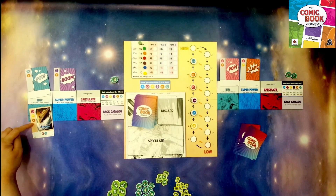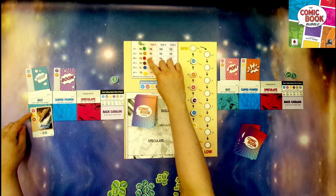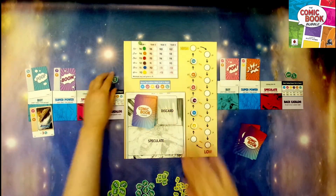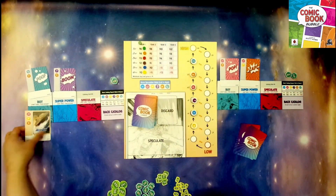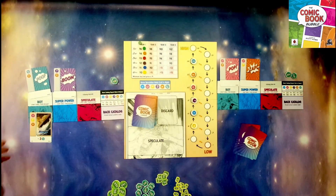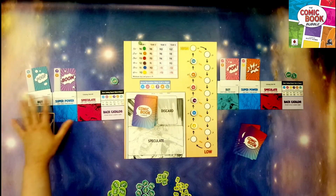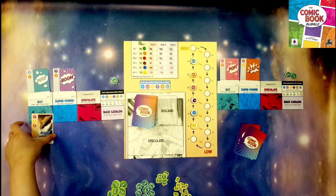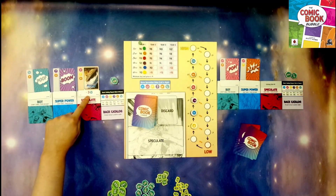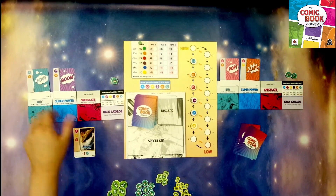If you buy, you place the card in the buy section. You add up the three symbols on the card — the pink here is three dollars, this is zero dollars, and four dollars — so you would spend seven dollars. The minimum value has to be at least one dollar. If you do buy, you can no longer sell anything that round. Once you pay the money to the bank, you put that comic into your catalog slot. You can only hold three catalogs ever.